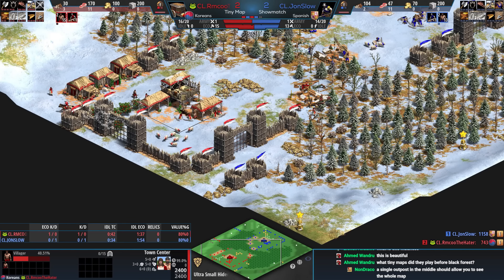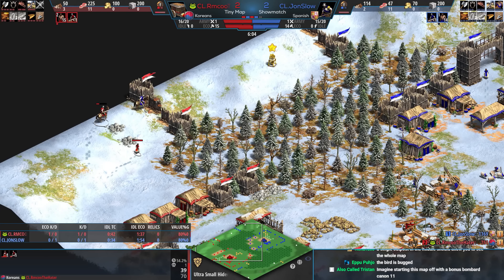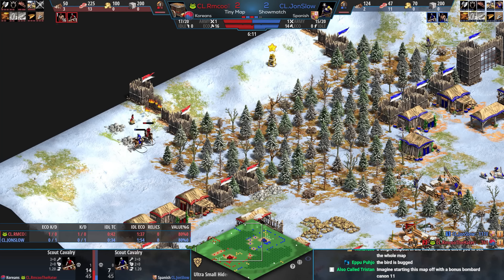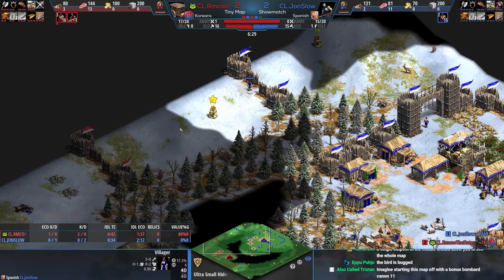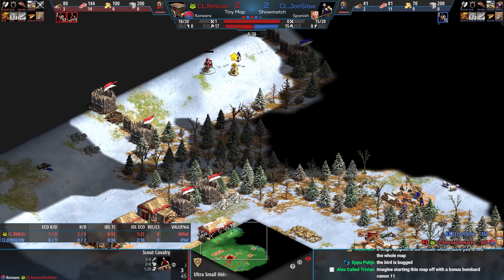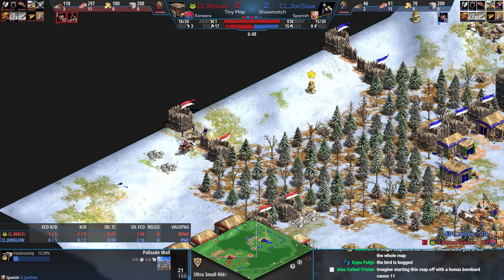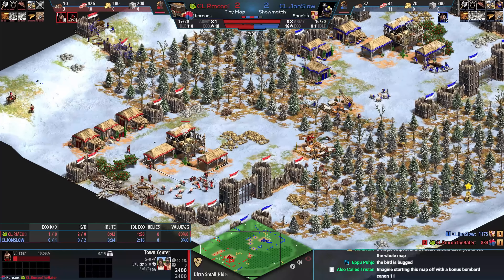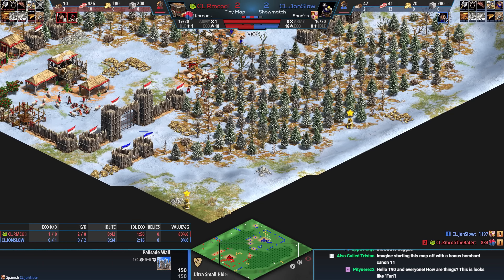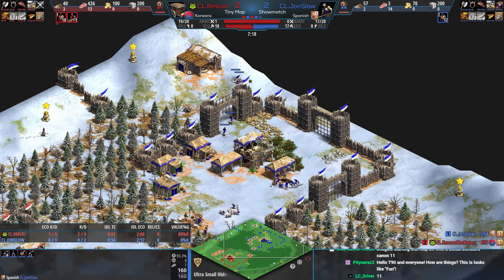rmku can see that it's walled here. He now sees this scout, and what you want to do is wall below the villager when you attack so the scout can't run — okay, well you probably just killed the scout. John Slow had the hill but too little HP now — his scout is dead. Re-walling, bringing another villager — rmku sees that villager. John Slow just wants the wall even further forward. I think the forward walls are a really important part of this game, similar to Black Forest but with different choke points.